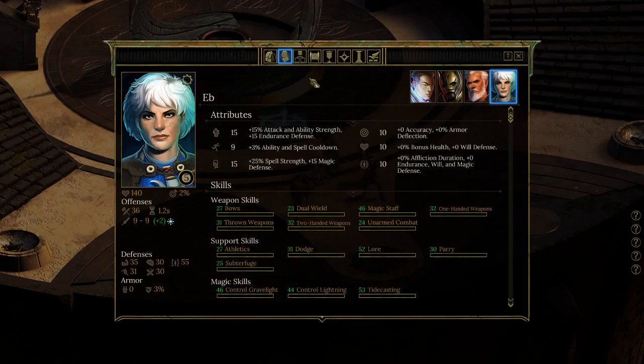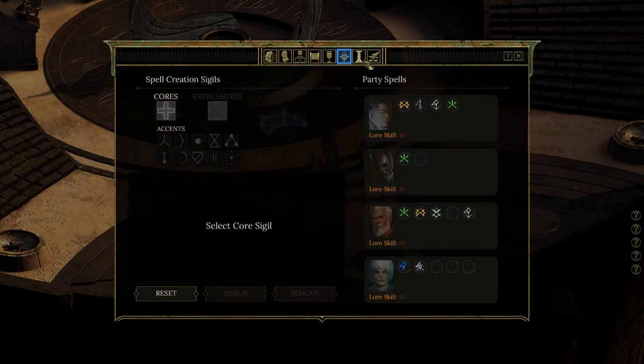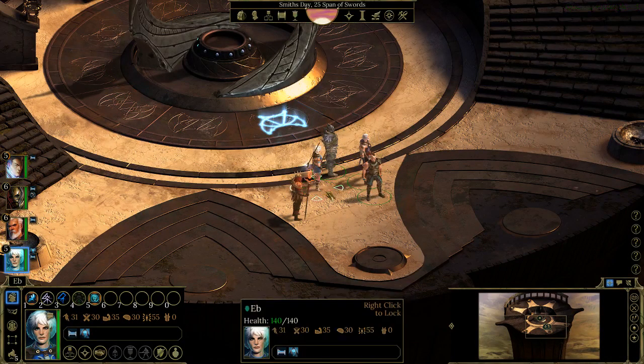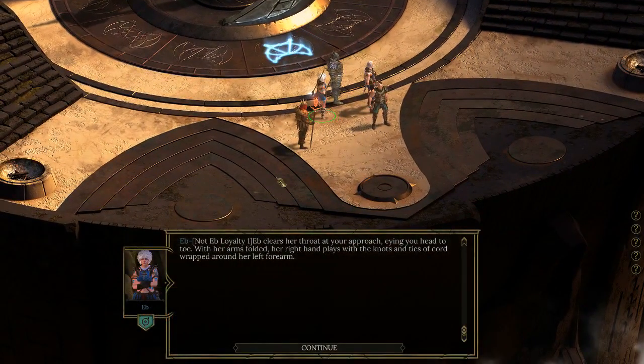Alright, have fun Ebb — you now work for the enemy, so I hope you feel good about yourself. Maybe we should have a nice chat with her since she's the newbie. It's specifically telling me I've failed to achieve Loyalty Level 1 with Ebb, so she maybe doesn't want to talk to me.